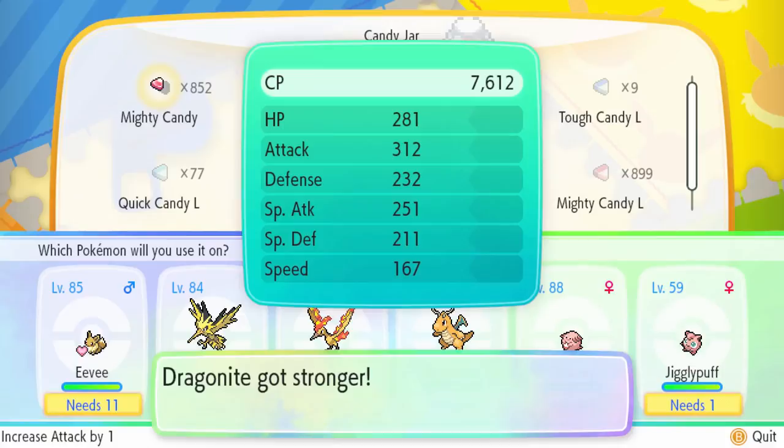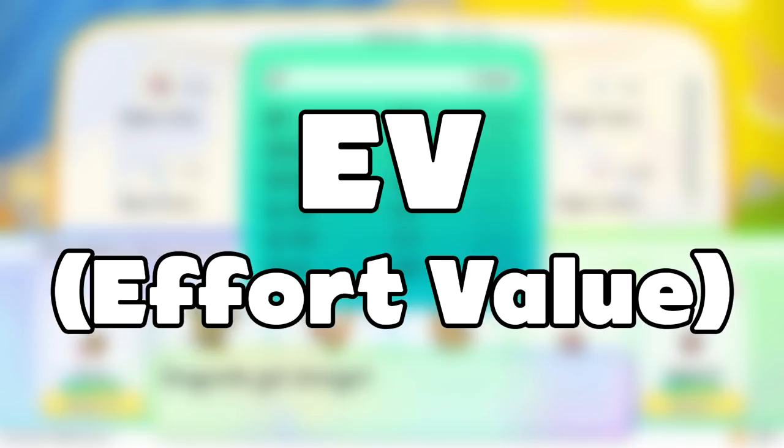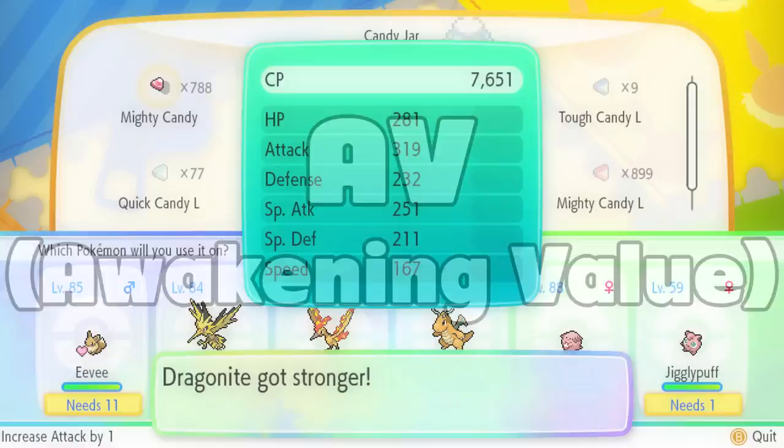If you've played some of the older Pokemon games, you might be familiar with the term EVs, or Effort Values. The candy system in these games replaces the Effort Value system, and instead of EVs, it's now called AVs, or Awakening Values.